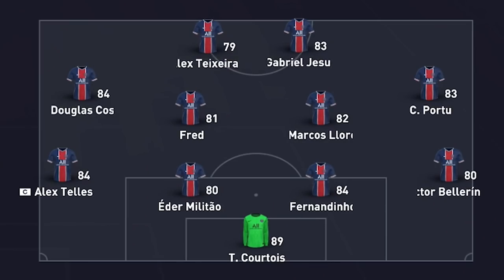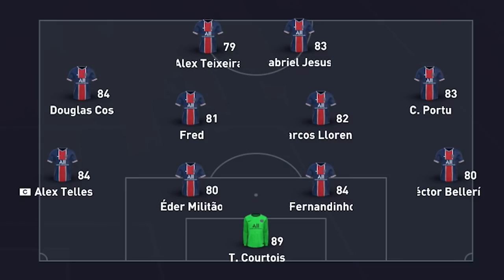We switch to the 4-4-2 in game. The back four and goalkeeper stay the same. Left midfield: Douglas Costa. Right midfield: Portu. Left center mid: Fred. Right center mid: Llorente. Left striker: Teixeira. Right striker: Gabriel Jesus. That is how we lay out the team in this formation.